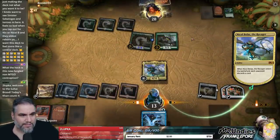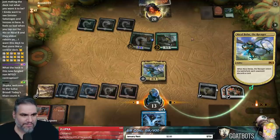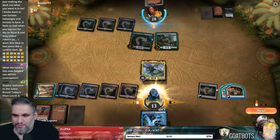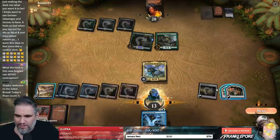You said it wasn't your worst matchup. I feel like you want more early game counters — is that just making the deck not what you want it to be? I kind of want to see Sinister Sabotage, but by the time it's relevant we just don't have three mana to do anything with it. We don't just sit around keeping three mana up.